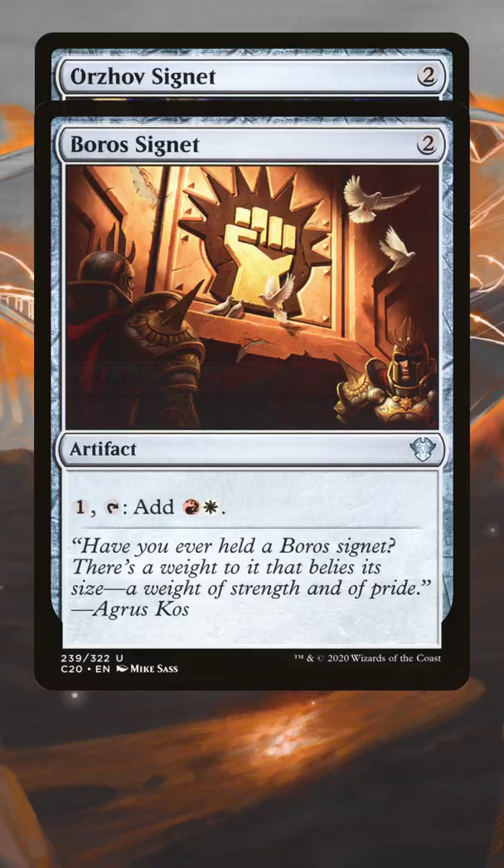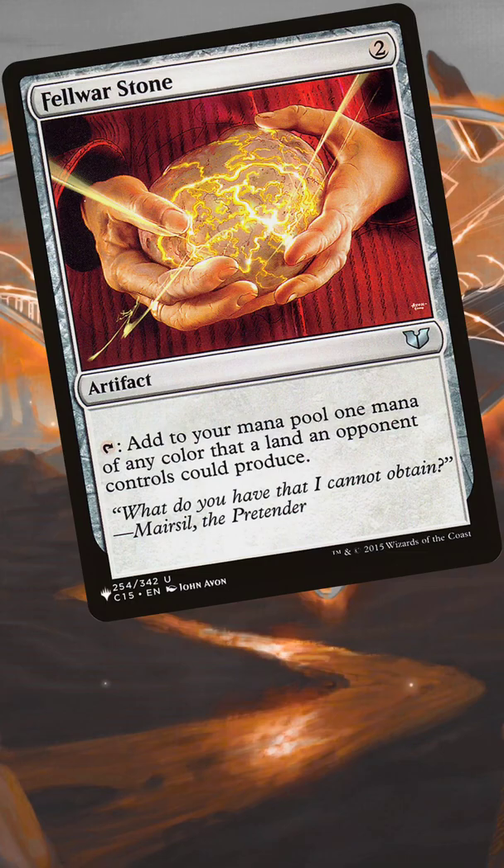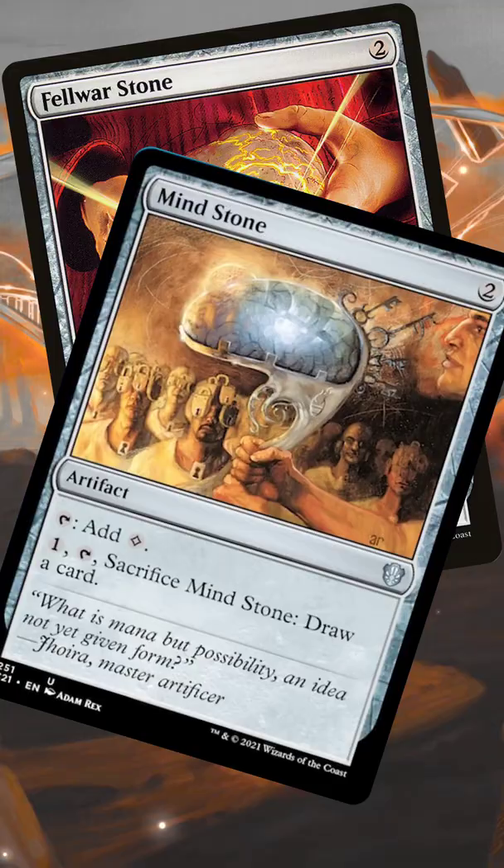After those, your most playable Mana Rocks are the Signets. You're basically paying two mana once to play an extra land. Belwir Stone is sort of in this category and presents a slight gamble. Mind Stone also lives in this realm as a colorless-only mana, but it can sack to draw a card later.